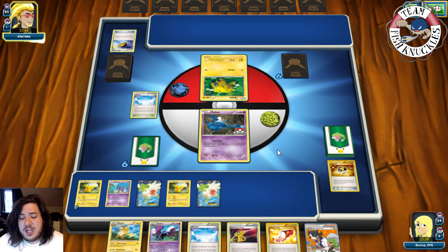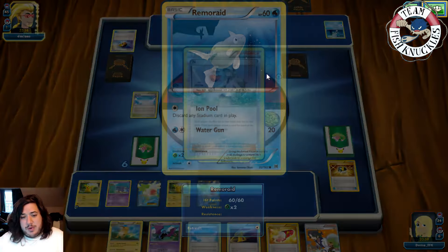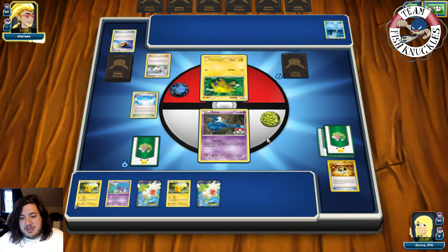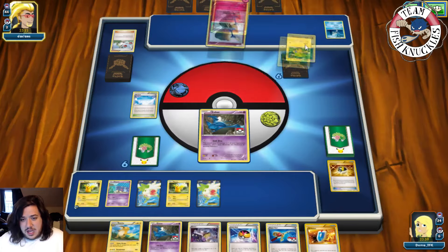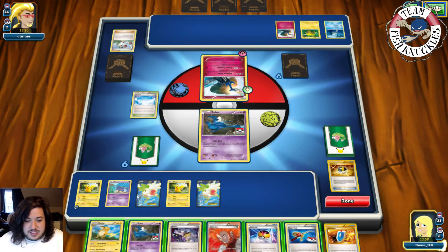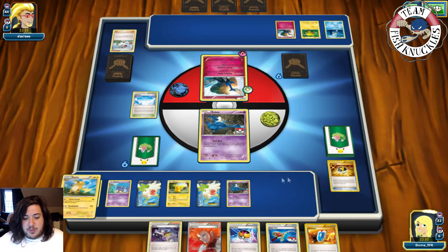Both players shuffle and get six new cards from N. Can we find the Beedrill to shut down Exp Share? There's a Zubat. If we had gotten the other Zubat down we could take a knockout on the Joltik for two prize cards. Opponent retreats into a Jirachi, another Jirachi comes down, and we see a pass. Right now doing 20-40-60-80-100-120 — that's enough for a knockout.